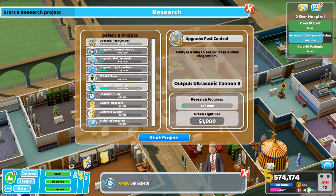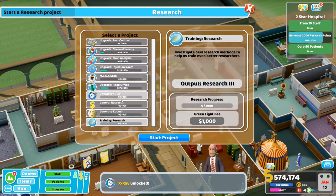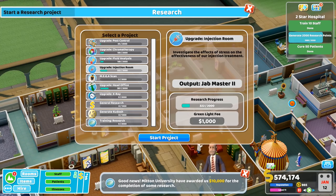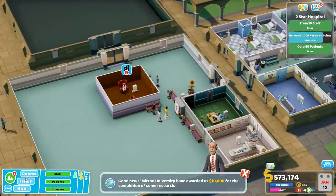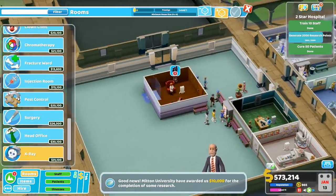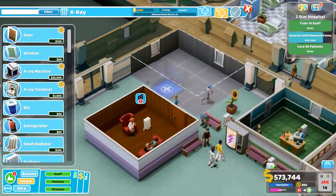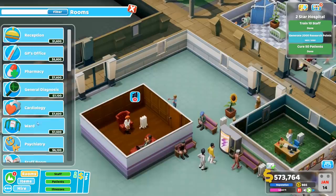What else do we want to research? We can research some upgrades — we can't get any new unlocks, just upgrades now. How about we upgrade either the injection room or fluid analysis? Let's upgrade the injection room because that will increase the treatment bonus, meaning we will have fewer deaths. Definitely a good idea. We need 400 more research points. Let's get that x-ray — let's see how big it needs to be. It needs to be bigger than this? Yeah, apparently.